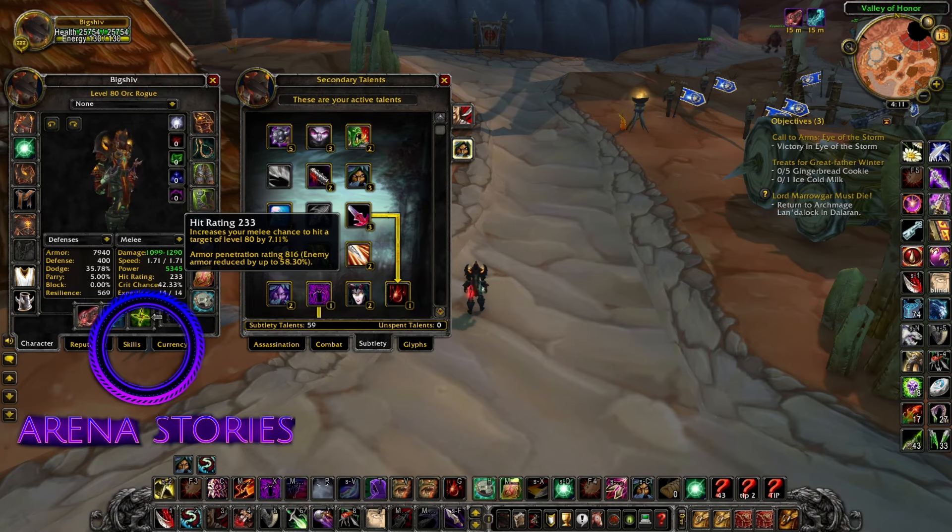We have a hit rating of 7.11% and armor penetration on default at 58%. Now with the proc chance of our trinket it can go all the way up to 90%. Our expertise is 14 instead of 20 — if you are playing with a healer or a high spirit shadow priest, you're going to have to use 20 expertise.